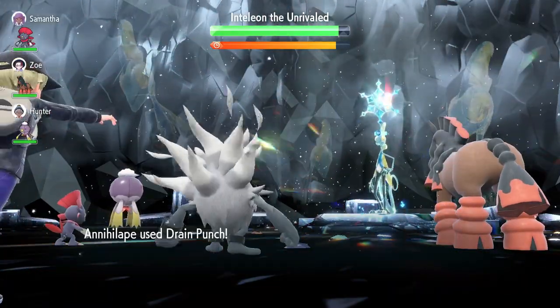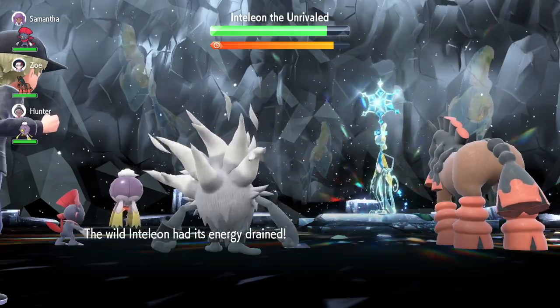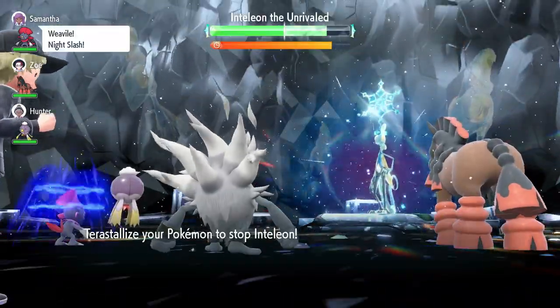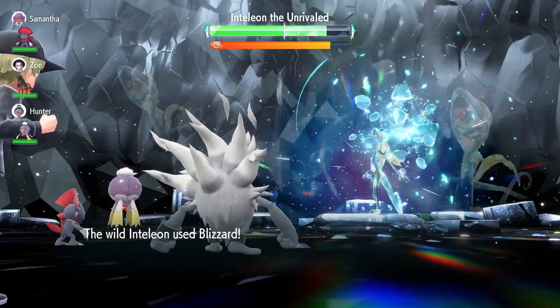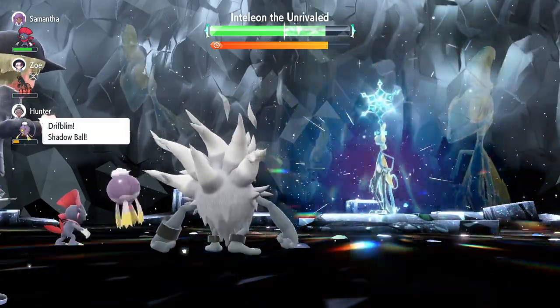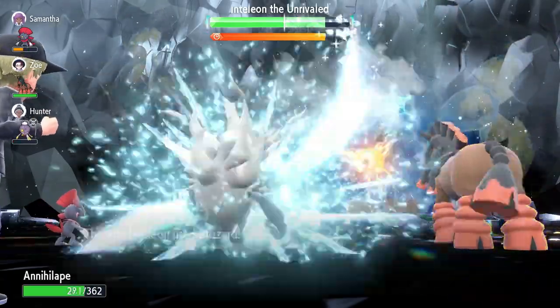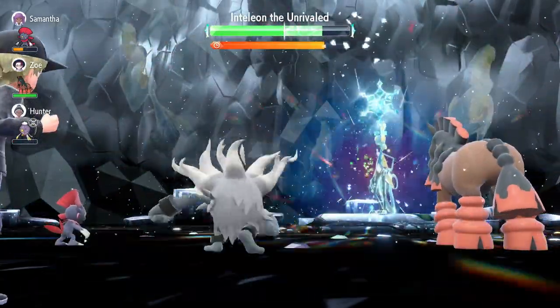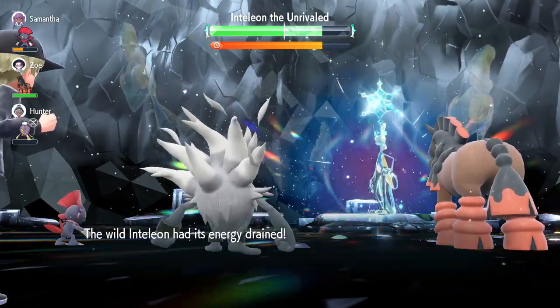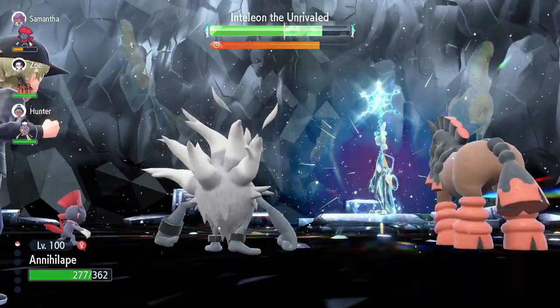Out the gate, it's gonna summon the Snowscape — almost said hail, that's old news. The Snowscape will boost its Defense and give it accurate Blizzards. It's gonna go for Tearful Look, which will put you at plus 3 Attack, which is half a Belly Drum, so that's pretty nice. And then you just continue to click Drain Punch the entire time. The item you have will be Metronome, so every time you click Drain Punch, you go up 0.2 power.